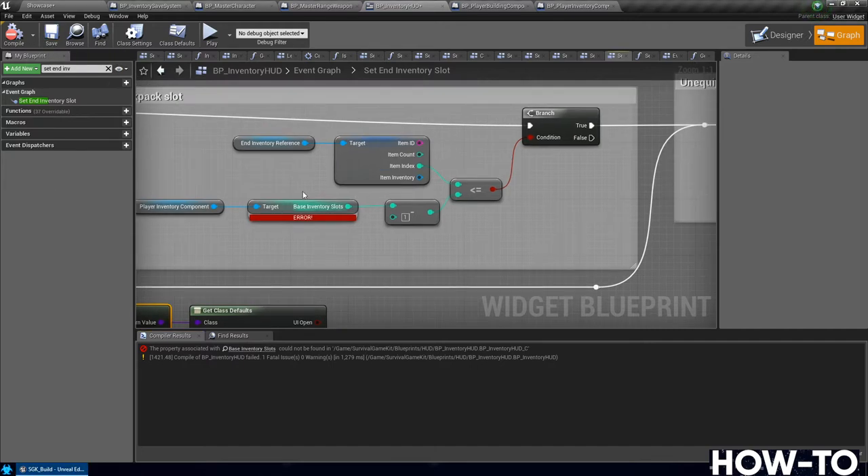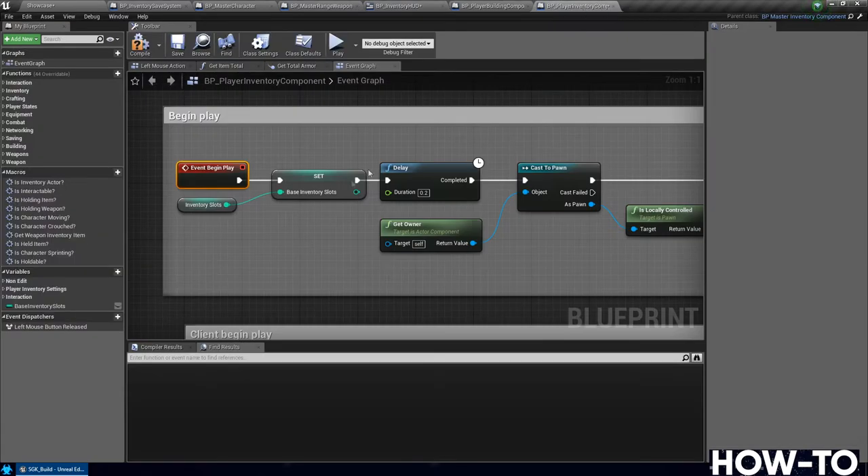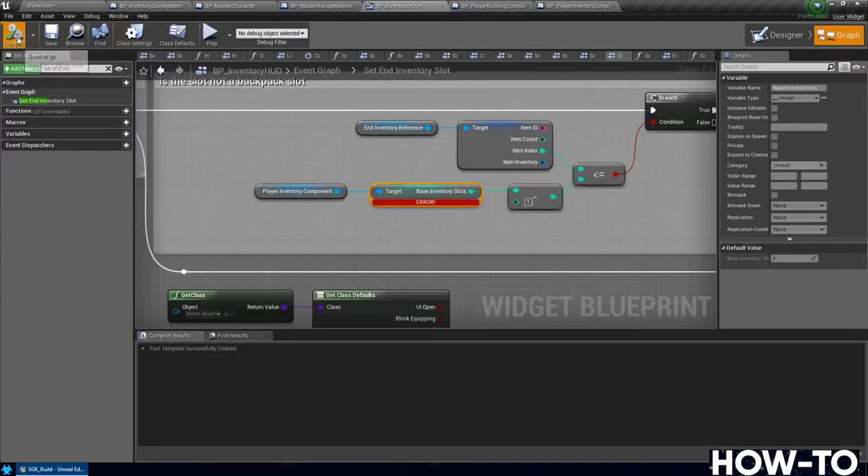If you get an error here, it's probably because we didn't compile the player inventory component. Go back to the player inventory component, hit compile, and save that. Then go back to the inventory HUD — compile and there should be no error. It just didn't recognize that the variable was created yet.